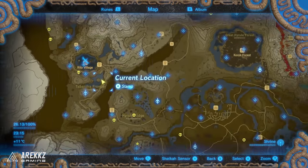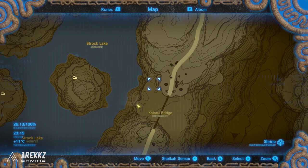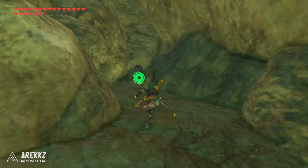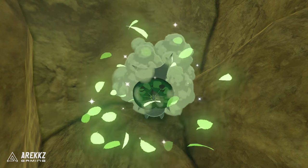Then continuing east from the island to the next part of the landmass on the right — just by the Kalami bridge. If you go up to the top there is another one of those hard to see alcoves with a rock wall. Throw another bomb in, blow it up, and there is another boulder hidden in there. Pick it up and that is your next Korok.